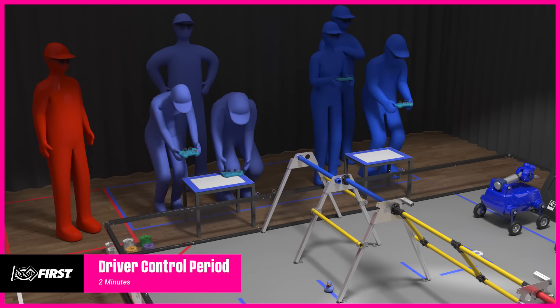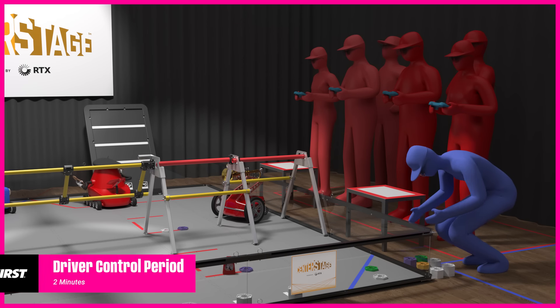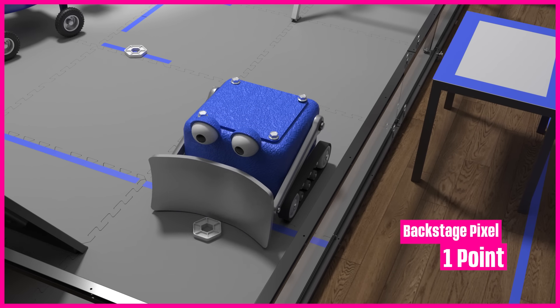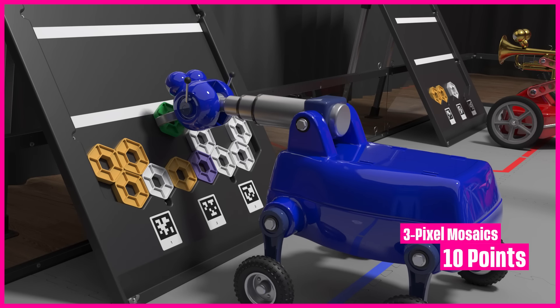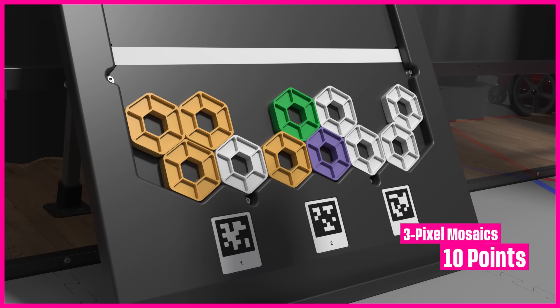Following the autonomous period is the 2-minute driver-controlled period. During this time, human players may introduce new pixels into the wings. Each pixel placed backstage earns 1 point, and each pixel on the backdrop earns 3 points. Each mosaic of 3 identical or 3 different pixels earns 10 points.